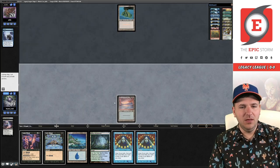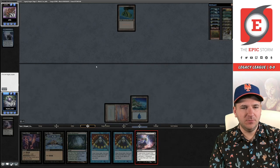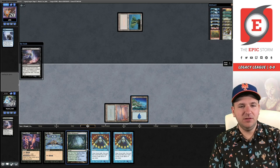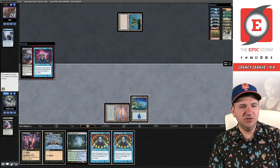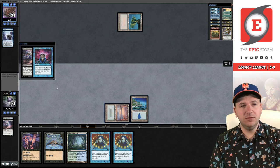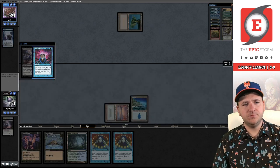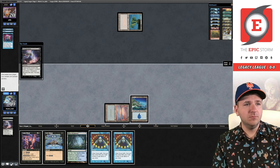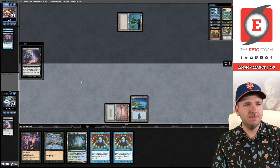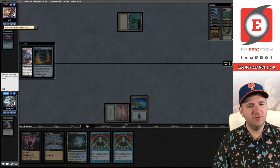Volcanic Island is back. I'm not going to jam Brainstorm into — well, that was a good draw. I think we just play the Island here. If I decide to Brainstorm and play it into something, I don't want to have to use the fetch. Brainstorm resolved. They're going to Force Thoughtseize, pitching Show and Tell — that's wild. Not a lot I can do about that.